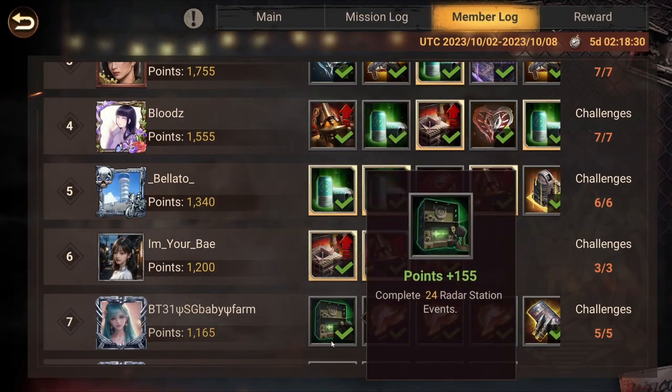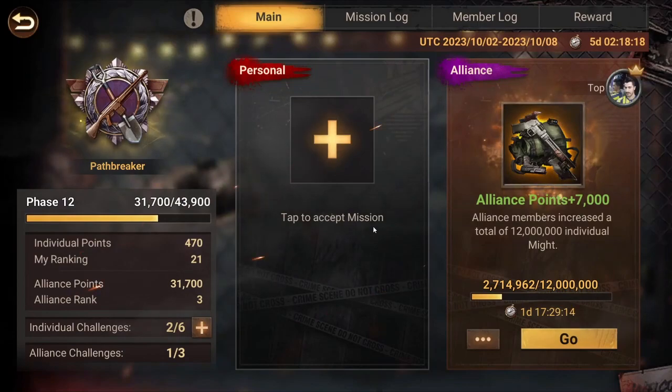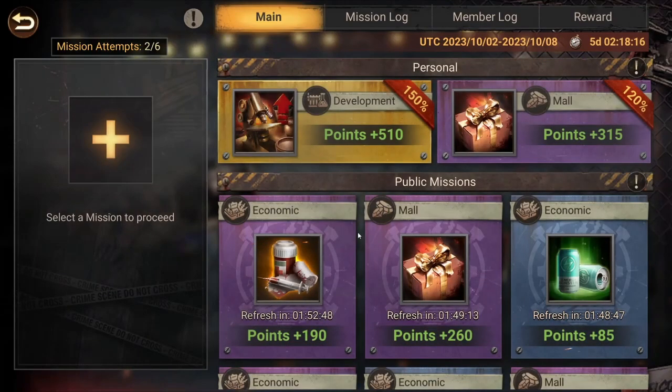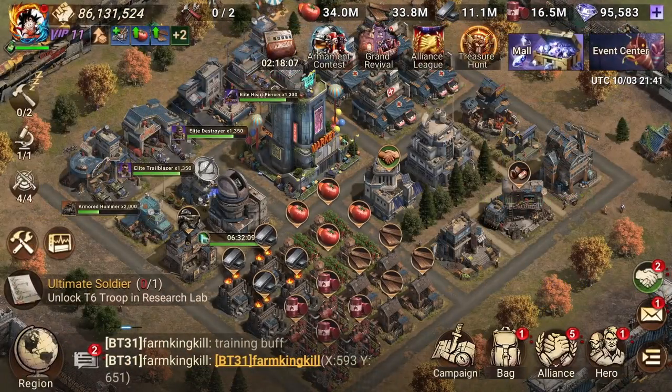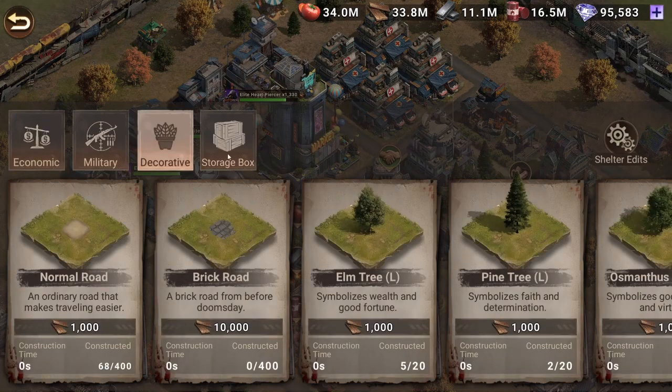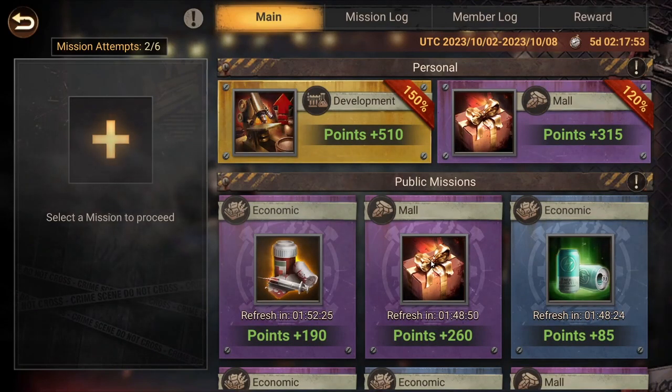The radar station mission is also really easy — you just accomplish 24 radar station events and you get the points. You also have missions to upgrade a certain amount of buildings. When you have that mission available, all you need to do is buy a few trees in your shelter. You go to decorative and buy some trees, and you'll unlock the mission.